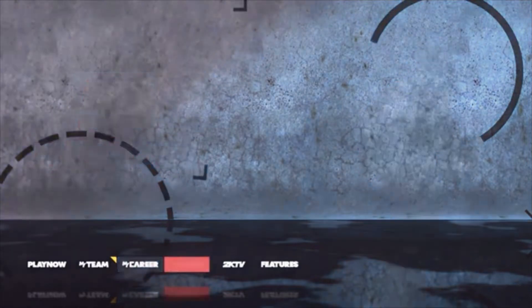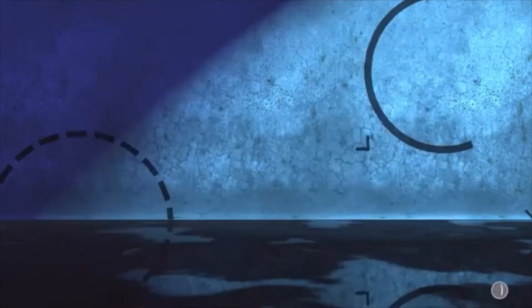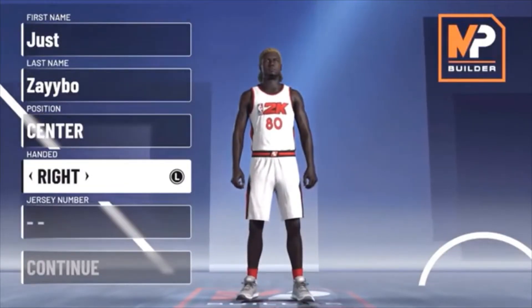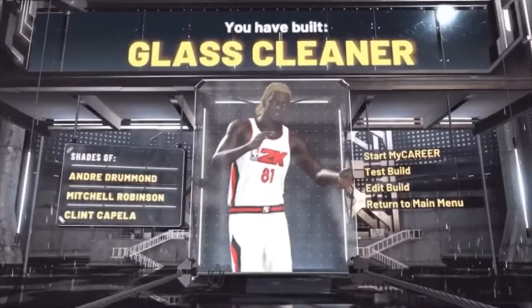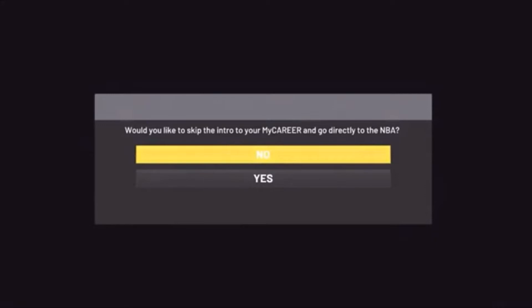To start this glitch, head over to My Career, select My Career, then hit Start New My Career. Launch the My Player Builder. I know you're thinking you have to make a new player — it'll be 100% worth it, trust me. Create your real player. Once you're done making your player, it will show you what you made. Go up to the top and hit Start My Career. It will ask if you want to skip the intro — click No on that.